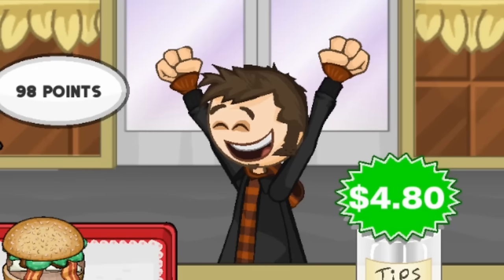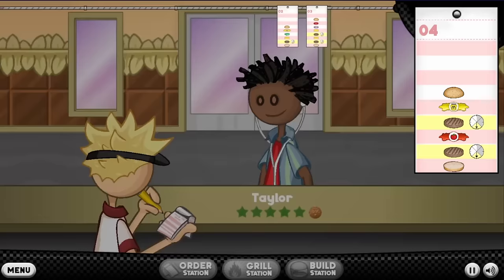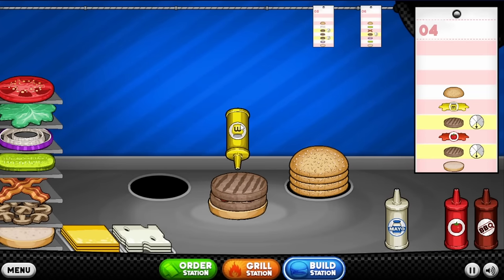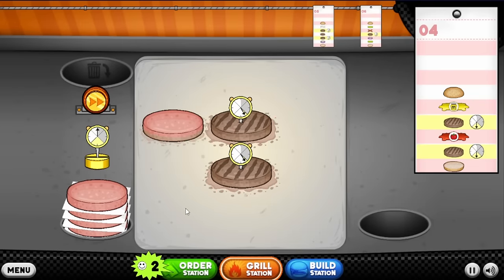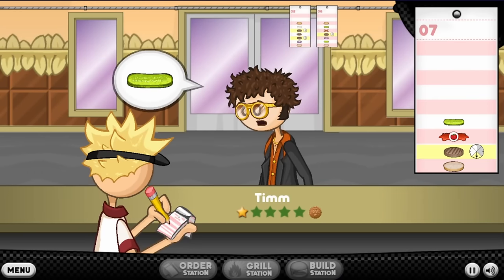Nice sideburns — bro thinks he's David Tennant. It's all the same peeps coming in, isn't it? There's not enough customers in this game. And I need 120 at least to not be bored. Of course, like I said last time, the to-go version of this game does have two more ingredients — the jalapeños and the fried egg. But it's only two, and it's not worth having a worse type of gameplay in my opinion.